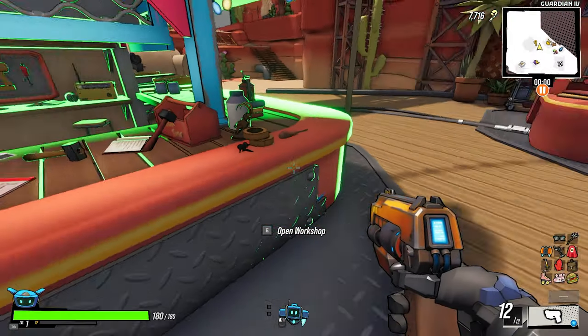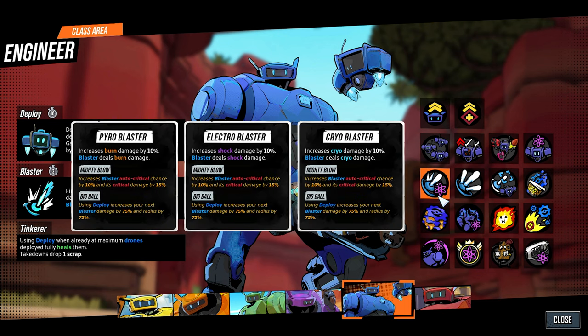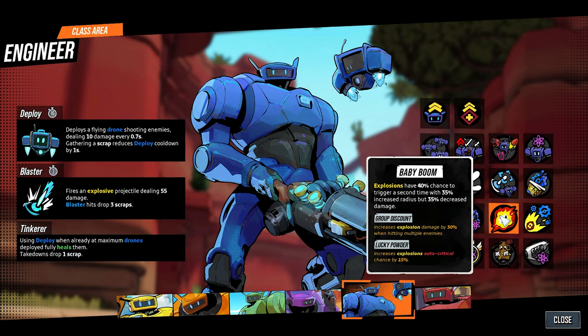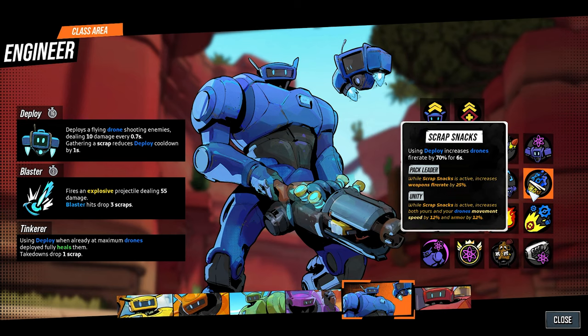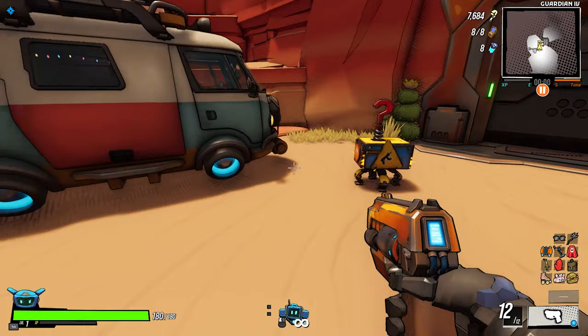We got so many wrenches, man. In today's episode, as you have seen from the thumbnail and description, we're going with the Engineer and we're going full-on blaster. We're gonna get the Elemental Blaster — not sure which element yet — we're gonna get the Triple Blaster, the Scrap Explosion, and then most likely Baby Boom because that's the only thing that assists the blaster any further. Let's see how it goes — blaster damage, yes please! We'll take the Volcanic Rifle.